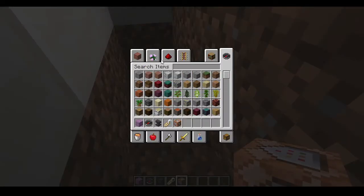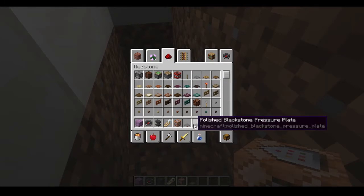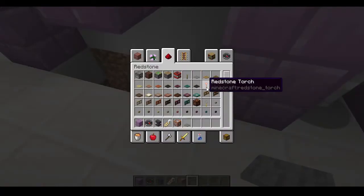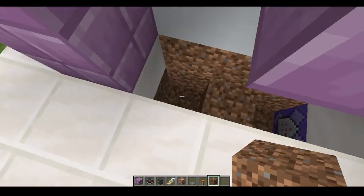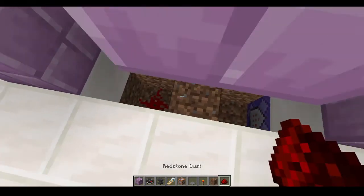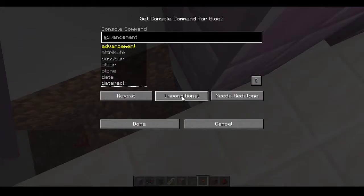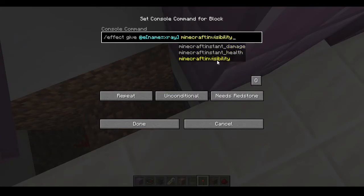Now take some stone or blackstone pressure plate — we're gonna use stone pressure plate — and some torches, and we also need redstone dust. So the command is slash effect give, with your name tag equal X-Ray, then invisibility.